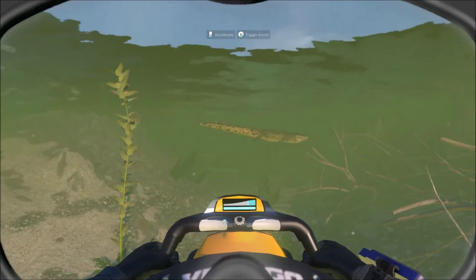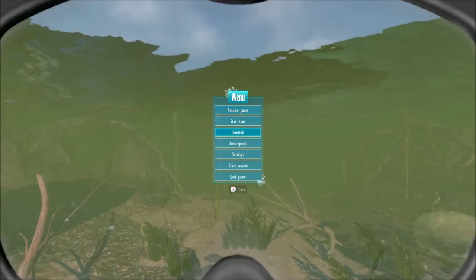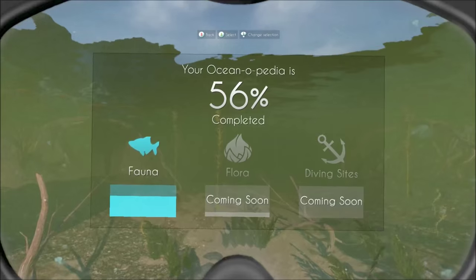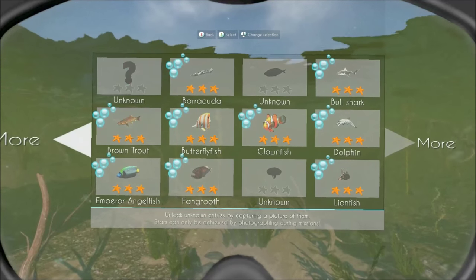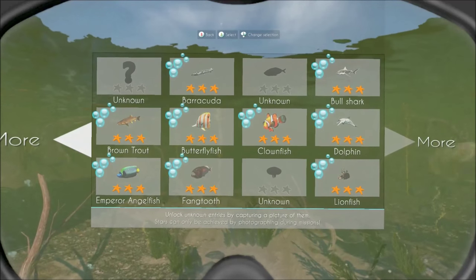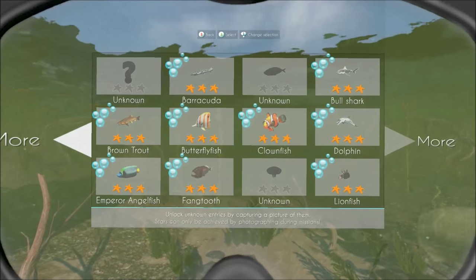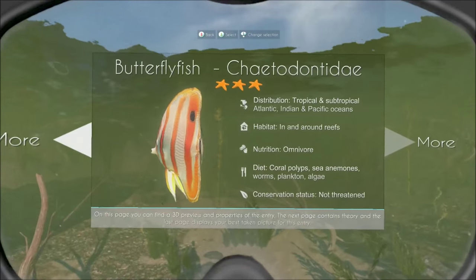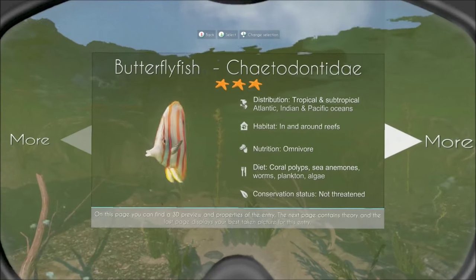That's basically it for the new area. Lastly I'd like to show you the Oceanopedia, which is now available in all the levels, not just Okavango. This is an encyclopedia of all the different fauna, flora, and dive sites — right now it's just the fauna. When you go inside you get to see all the aquatic life in the game. This is a shortened take on the encyclopedia from Endless Ocean Blue World, the Wii game that the developers love and used as a slight basis for their game. You can look at something like the butterfly fish — it shows you the animation, which is really cool.